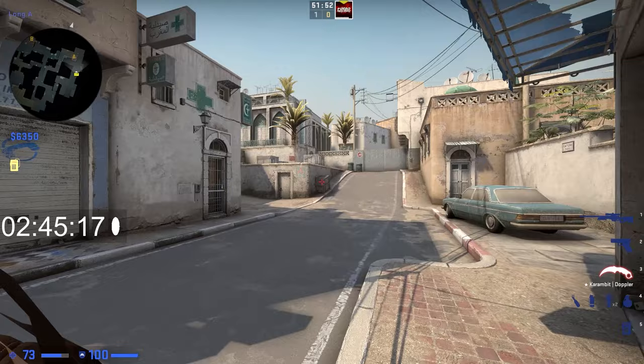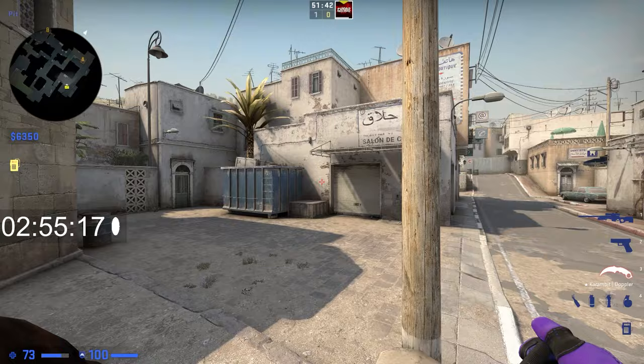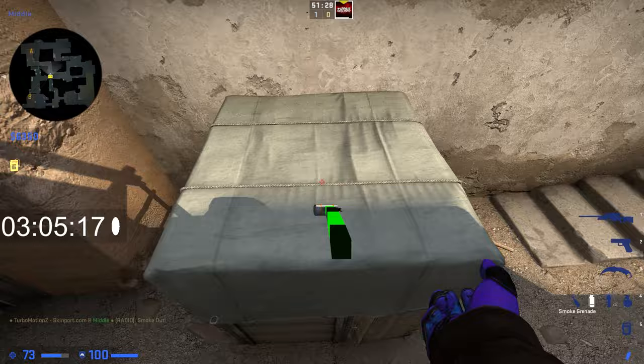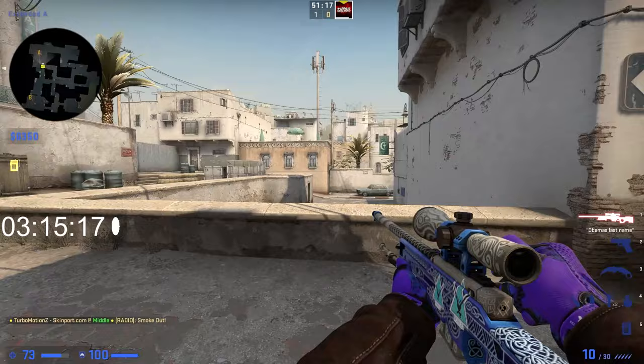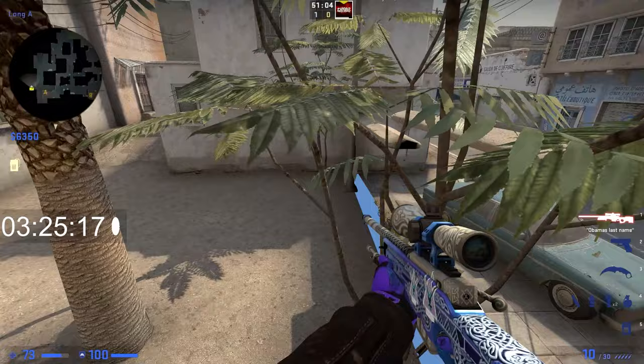Playing A is a little more complicated because it's a much bigger site to hold. Having an AWP is very beneficial, especially if you're holding long — always have at least one player go long, into pit or side pit. For mid control, have at least one player watching mid; if he sees people run up, he can call out multiple coming cat. However, if they smoke off Xbox, that cuts off all the information, so you'll need at least one A player push up cat or be prepared for a cat push. Maintaining long control is essential.